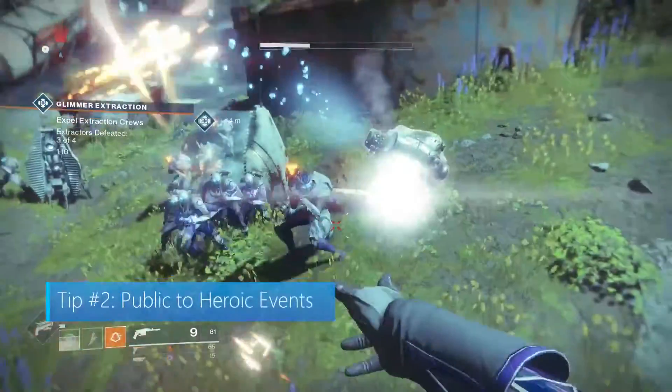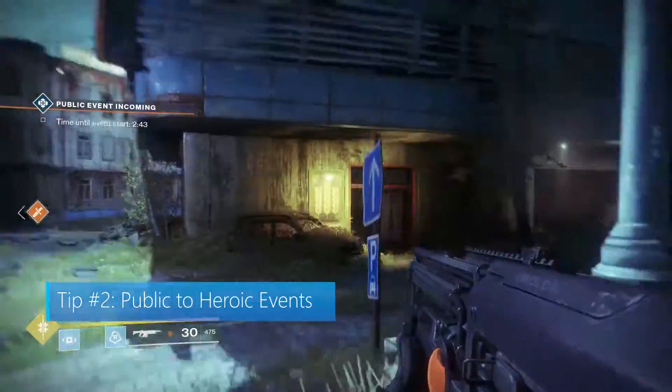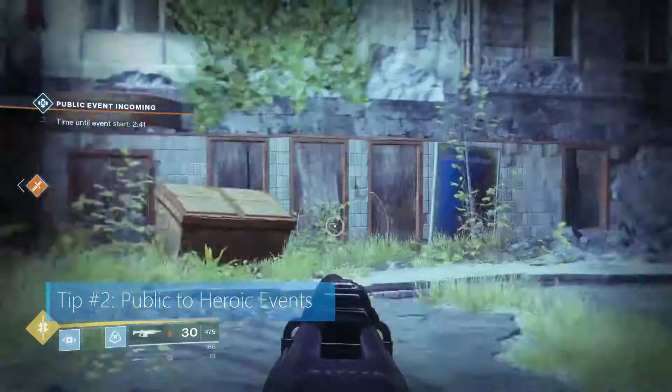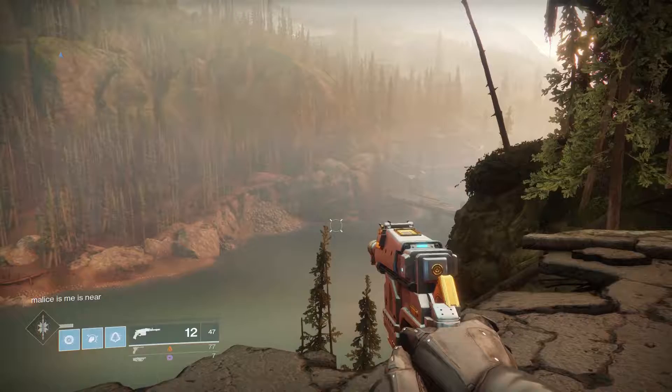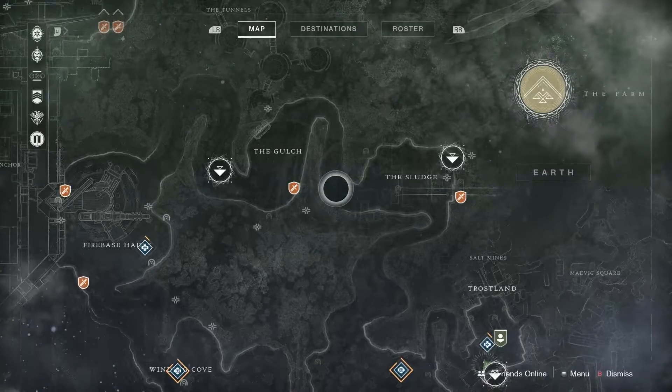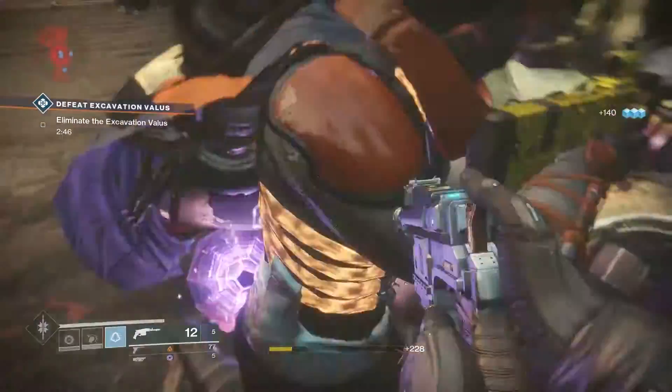Tip number two: public events to heroic events. You'll be happy to know that no longer must you wait in an area hoping for a war set to spawn. Public events can now be viewed from your region map. Here's a quick tip: hit the View and Menu button at the same time to pop up your region map instantly. Public events can reap some amazing rewards, and even exotic engrams if you're lucky.